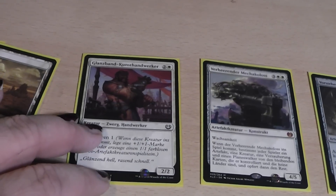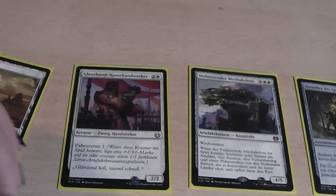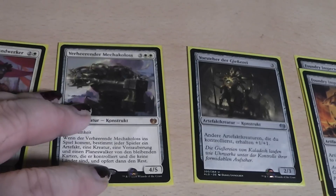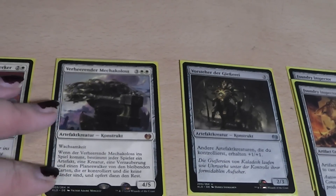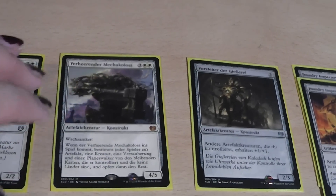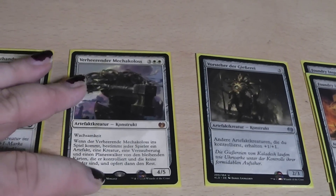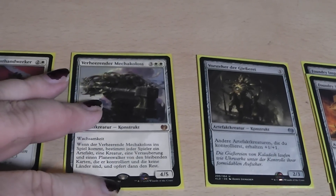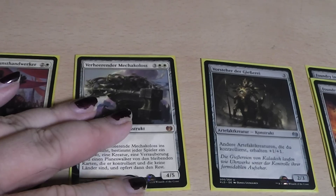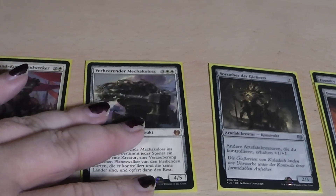It's basically a 3/3 for 4, or a 2/2 for 3 with a 1/1. Then we have a Gear Smasher Colossus, a 4/5 creature for 5 mana with Vigilance. When he enters the battlefield, you and your opponent each choose an enchantment, a creature, an artifact, and a planeswalker, and sacrifice the rest. So this is basically an almost-board wipe with an inbound creature — nice thing to have.